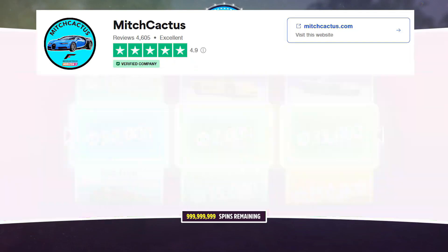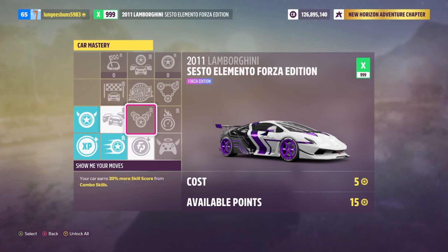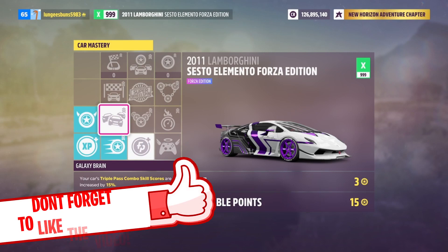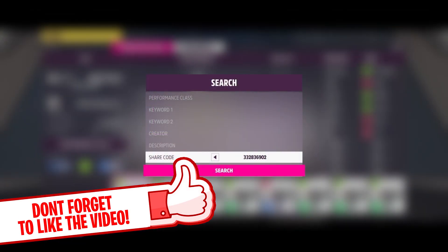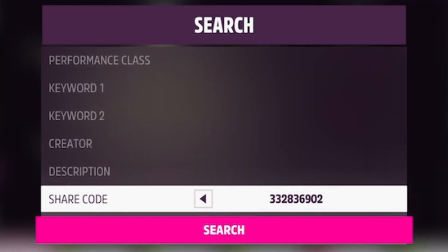But act fast because this won't be sticking around for long. So first things first, go ahead and make sure you have the Lamborghini Sesto Elemento Forza Edition, and you're going to want to go to your car mastery and basically upgrade everything so that you can earn the most skill points during your race. You're also going to want to put a good tune on the car — you guys can use this tune on screen now.